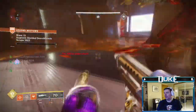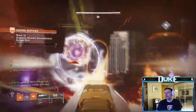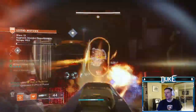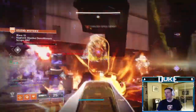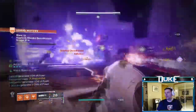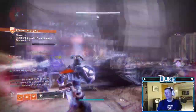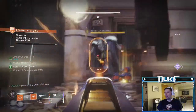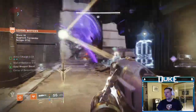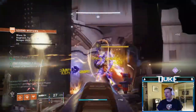Two of these unique waves will be augment waves. These will happen on every wave that ends in 3 or 9 — so that's 3, 9, 13, 19, etc. These are, in my opinion, the most important and most difficult rounds of them all, so I would recommend trying to have your super and heavy going into them if at all possible. There are numerous types of augments, but the tormentor and demolitionist augments are the two most challenging in my experience, especially the tormentor.